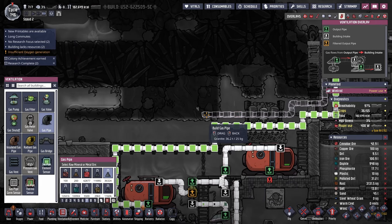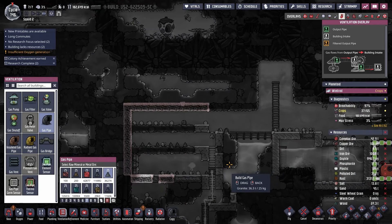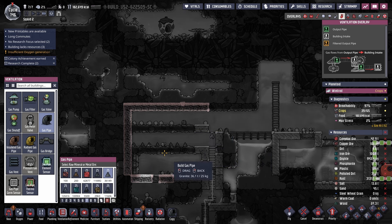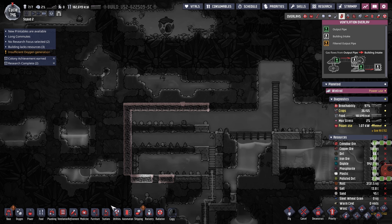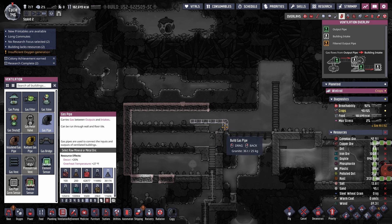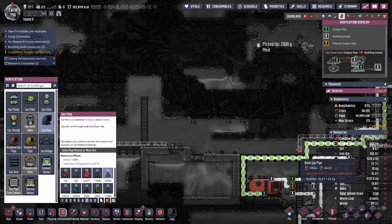Getting the water really helped with the oxygen. Now the base is fully pressurized with oxygen, and I was able to push oxygen into more and more areas — then boom, showers, upgraded the bathroom. These things just came as we moved into mid game.